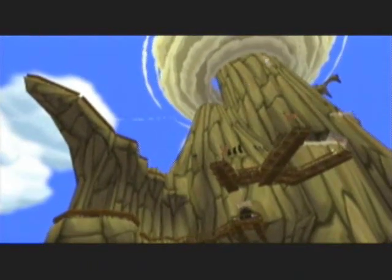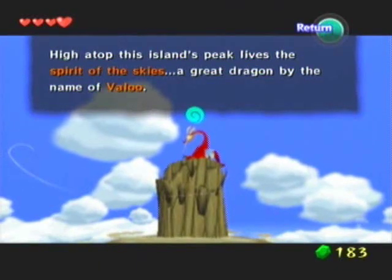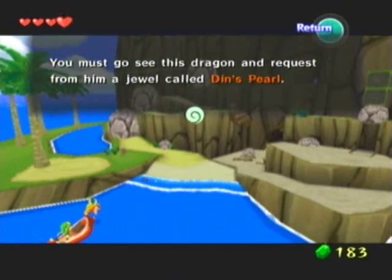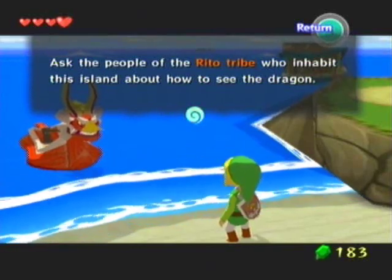Some of the best music in the game right here. High atop this island's peak lives the spirit of the skies — a great dragon by the name of Valoo. You must go see this dragon and request from him a jewel called Din's Pearl. Oh, not a game with the jewels, man. Ask the people of the Rito tribe who inhabit this island about how to see the dragon.